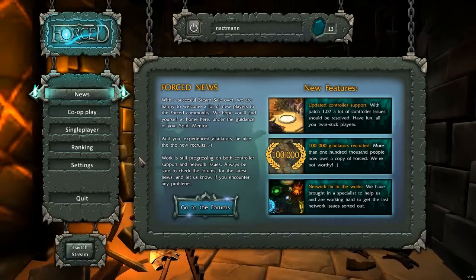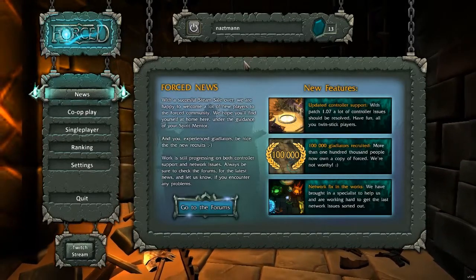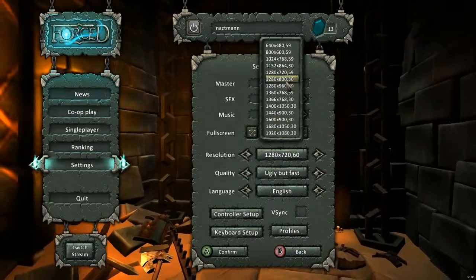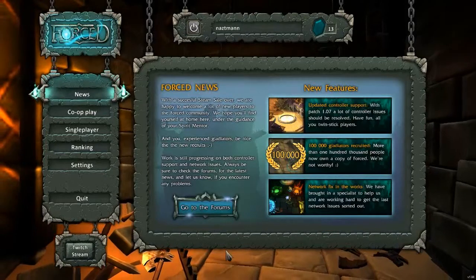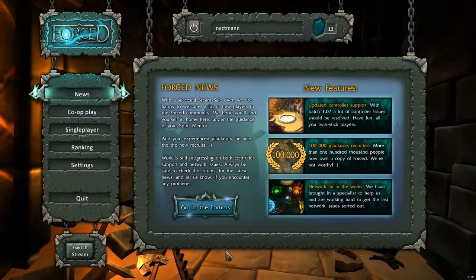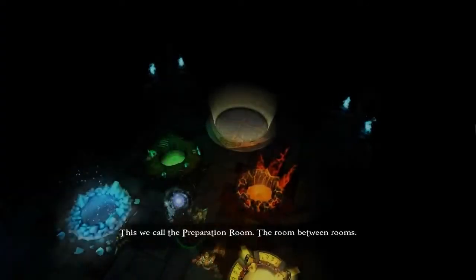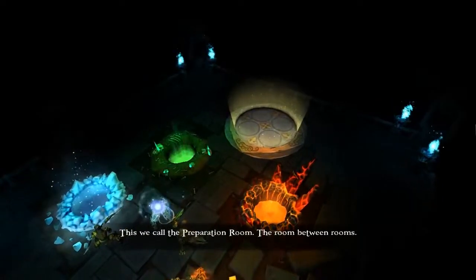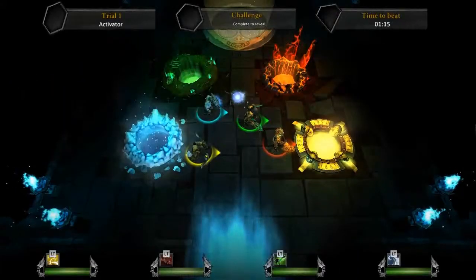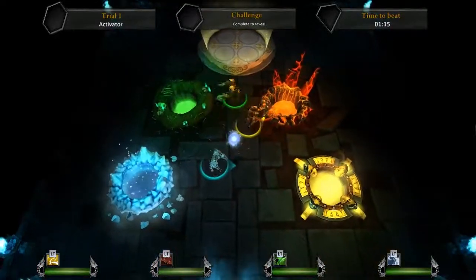So that's the options menu — pretty basic. From here we'll kick to the recorded gameplay footage. We're going to go from least important to most important across the three main aspects: presentation, story, and gameplay. We'll start with presentation, and I'll throw it to Ben first.